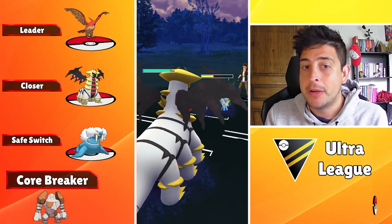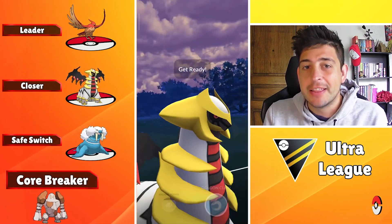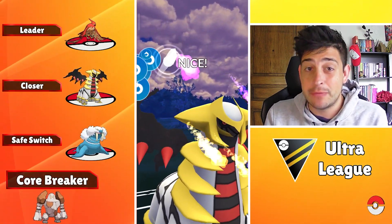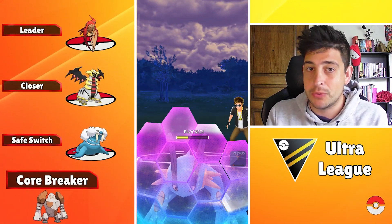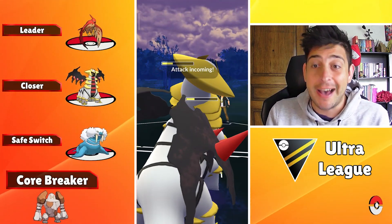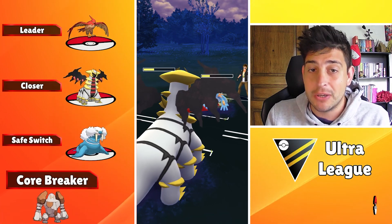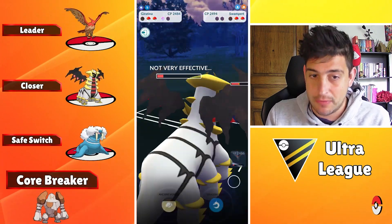As your second charge attack you can always use Shadow Sneak, Shadow Force for the nuke, or even Ancient Power for those Flyers. I really like Ancient Power for this meta — not only because it can give you a chance for a stat boost, but also because it will give you coverage against Charizards, which are gonna be everywhere in the meta. I'm gonna showcase it in a while against Talonflames, against Pidgeots, against the other Flyers, and you're not gonna regret using Ancient Power most of the time.